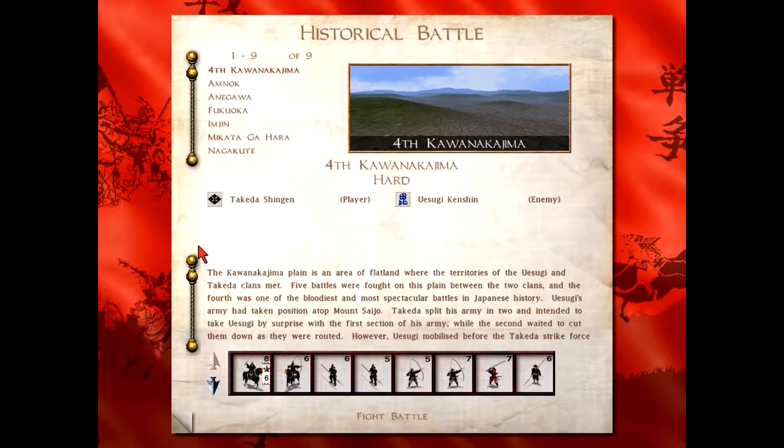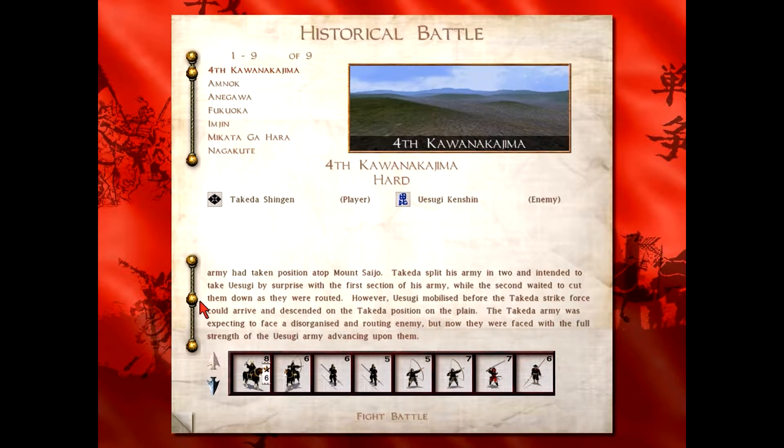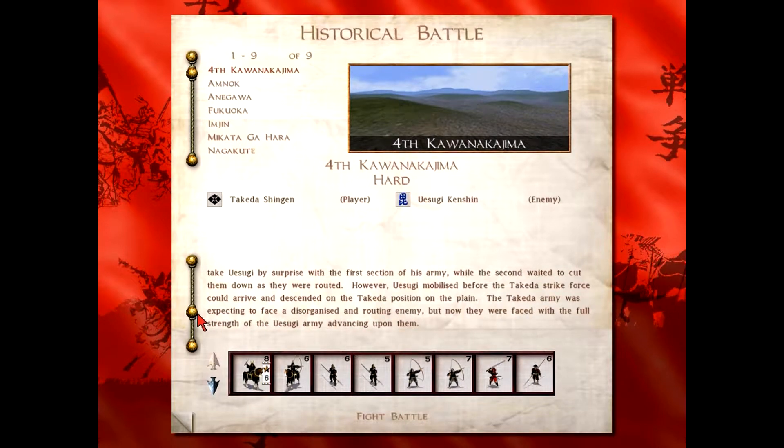The Kawanakajima Plain is an area of flatland where the territories of the Uesugi and Takeda clans met. Five battles were fought on this plain between the two clans, and the fourth was one of the bloodiest and most spectacular battles in Japanese history. Uesugi's army had taken position atop Mount Saijo. Takeda split his army in two and intended to take Uesugi by surprise with the first section of his army, while the second waited to cut them down as they were routed. However, Uesugi mobilized before the Takeda strike force could arrive and descended on the Takeda position on the plain. The Takeda army was expecting to face a disorganized and routing enemy but now they were faced with the full strength of the Uesugi army advancing upon them.